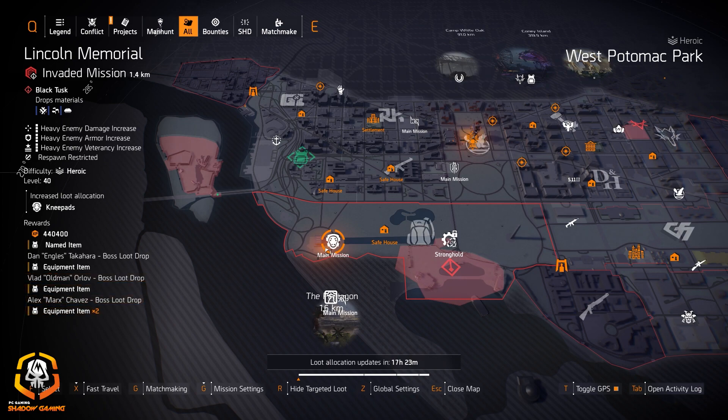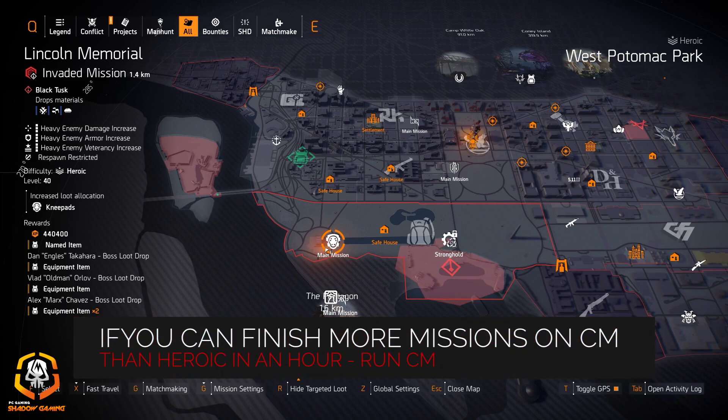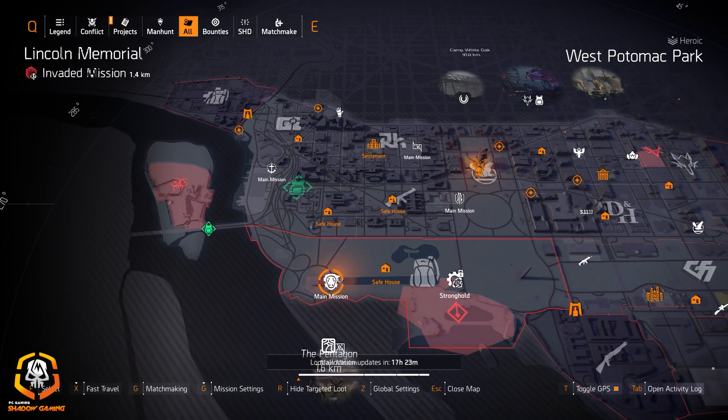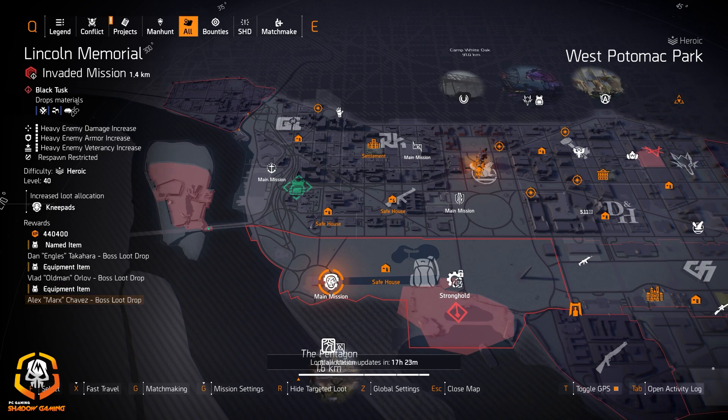Knee pads at Lincoln Memorial — if you're looking for Fox's Prayer knee pads, Sawyer's knee pads, or even the Ninja Bike Messenger knee pads, you can go here. There are three bosses and it's a fast mission. If you run it on challenging it's even faster — you might be able to finish it quicker than a heroic, and it might actually be more worth it.